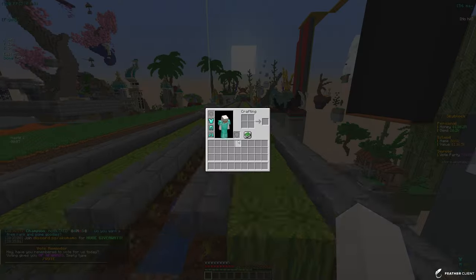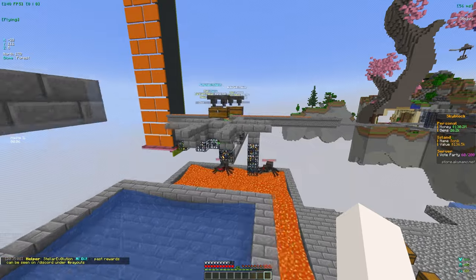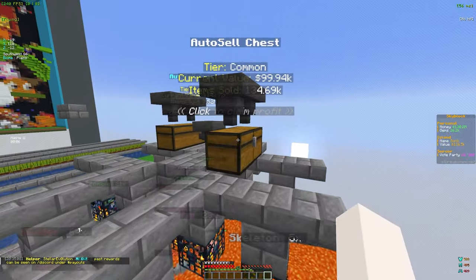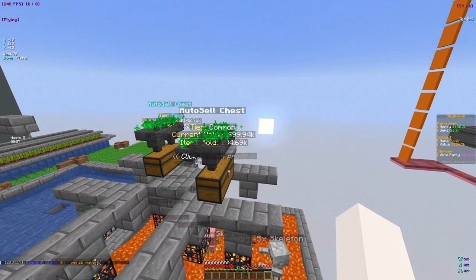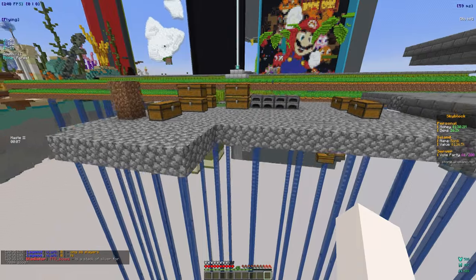We can actually go ahead and farm some of these later in the video after we're done showcasing everything. Over here we have a little bit of a grinder — there are some spiders and if we check the chest they don't have too much money in it since we haven't really been AFK a lot. But the main farm for grinders is over there, and I do want to go over some other things first.